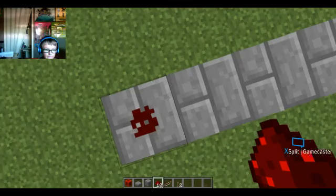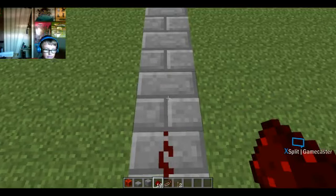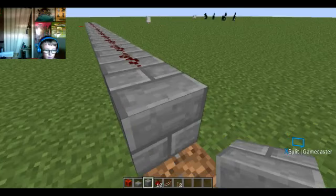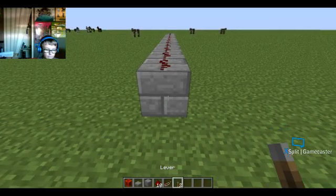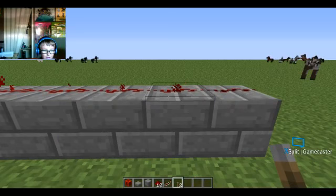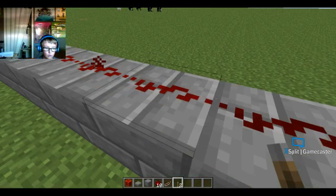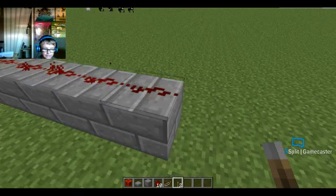The first thing you need to know is that redstone has a 15-block limit. I'm going to count 15 blocks: one, two, three, four, five, six, seven, eight, nine, ten, eleven, twelve, thirteen, fourteen, fifteen. Now I'll place a block here and put redstone dust. This end won't turn on because the particles on this side show it's powered, but this one over here has no particles or light — it's just black, meaning it's off.